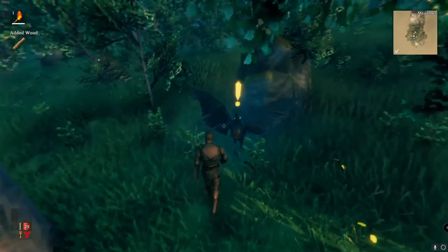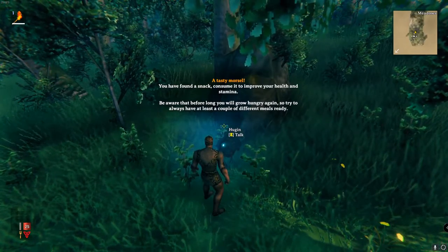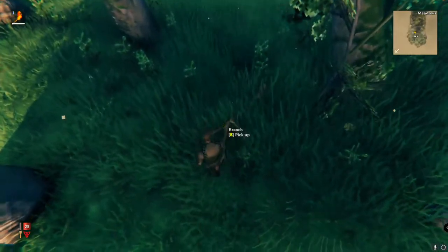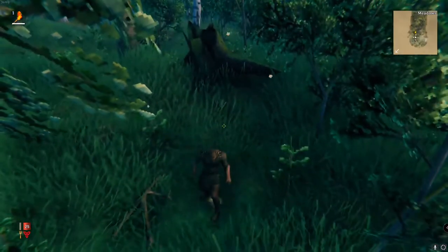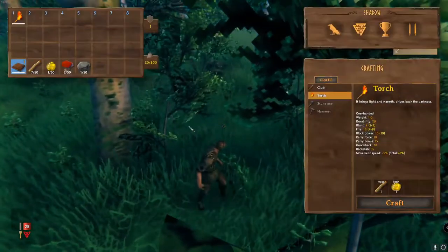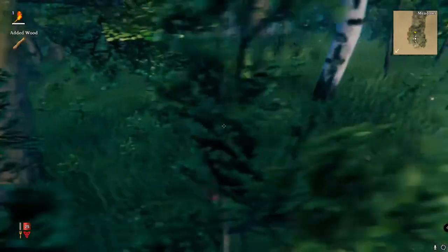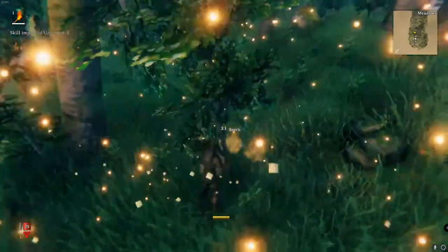There we go — punch, pick up! Another punch. 'You have found a snack — consume to restore stamina. Be aware that you alone can grow hungry.' All right. Oh yeah there we go — stone! Finally found a stone, I can see it. That's a new recipe unlocked: stone axe and stone — oh you need more stones, I can pick up to 50 stones. Let's get a little bit more wood and look for stones.